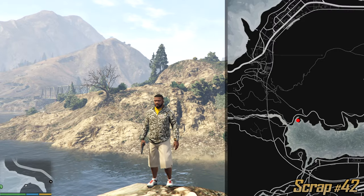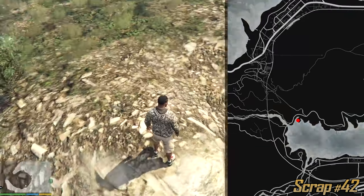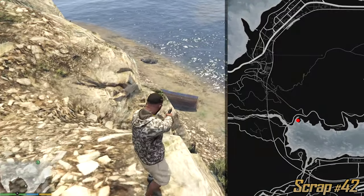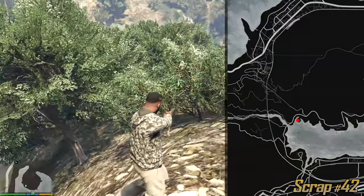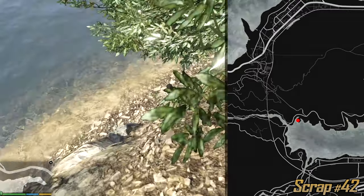This one could be a bit tricky guys but I don't think you're gonna have too much trouble. Just look for the circular thing on the map — it's a little island. We have boat remains over here, two trees, and of course bushes right below them. Next to the water is the next scrap.